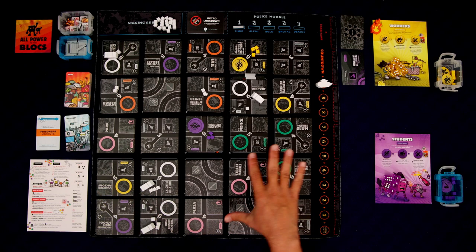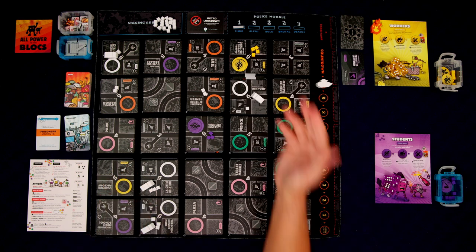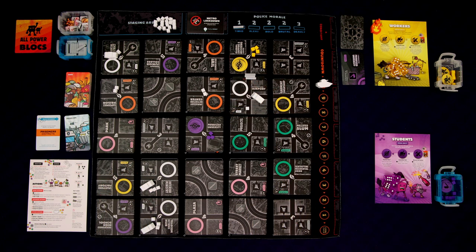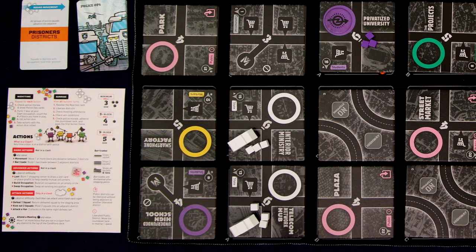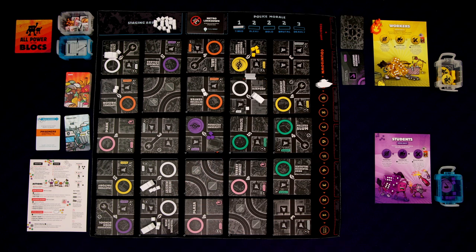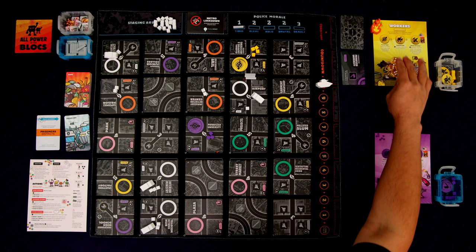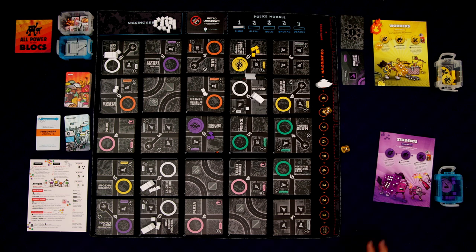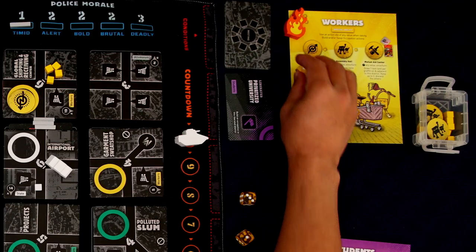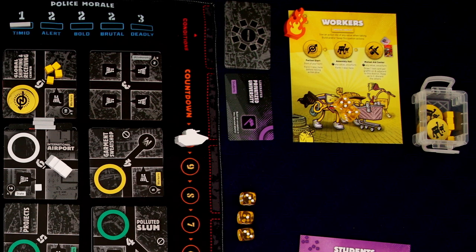Then we count how many blocks we have on the entire map. We started with three, just added one, so we have four. Now we look at this little chart: if you have less than five blocks, you roll three dice; five to eight blocks, you roll four dice; nine or ten blocks, you roll five dice. Right now we have under five, so we only get to roll three dice. I rolled a three, three, and a one. We now get to take actions with those dice.